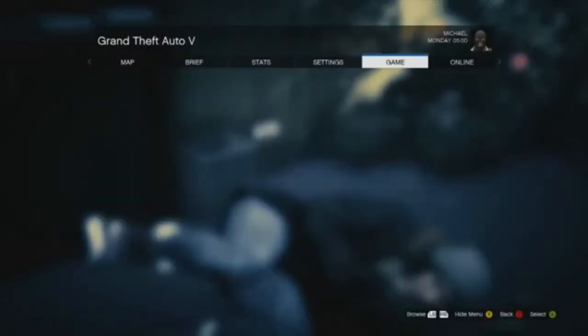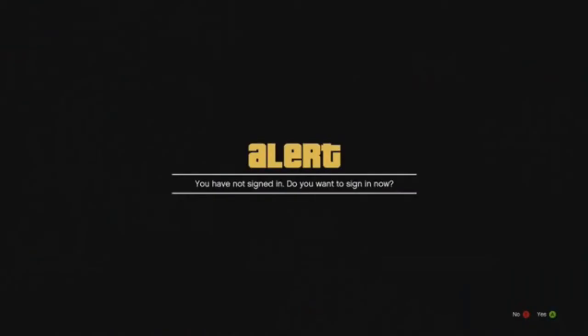Once you've done that, go to the Xbox Game Store. The screen will flash three times, and on the third flash you want to sign out of your Xbox account. Once you sign out, it will bring you into the prologue, which is the first mission of GTA 5.